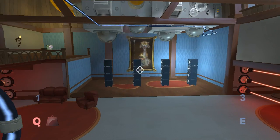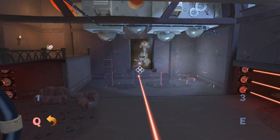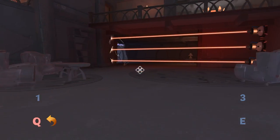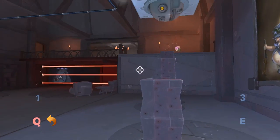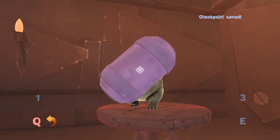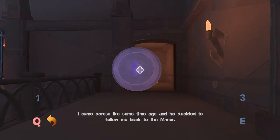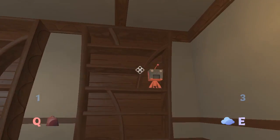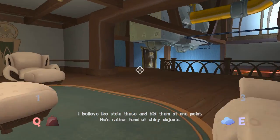I hate timing puzzles. Now I can just go down there. I'm probably going to find a fluffy thingy up here. Ike's got it. That's his name — I remembered his name is Ike! Hey, Ike. I came across Ike some time ago and he decided to follow me back to the manor. I believe Ike stole these and hid them at one point. He's rather fond of shiny objects.